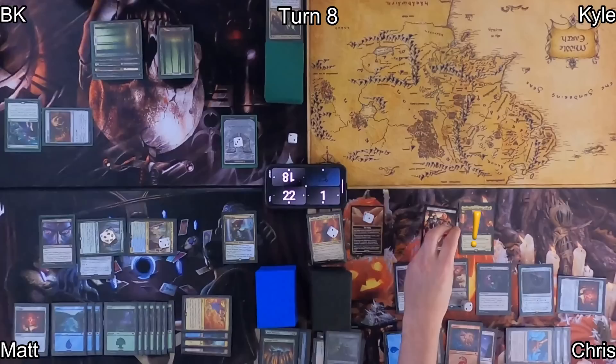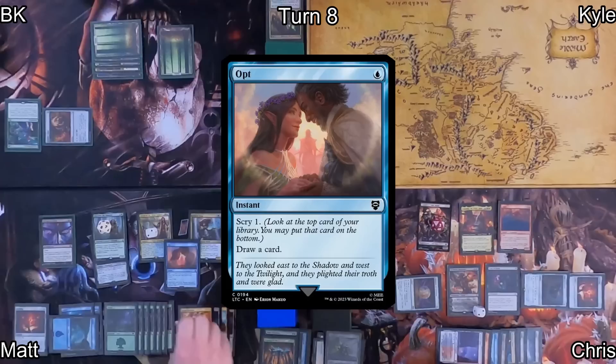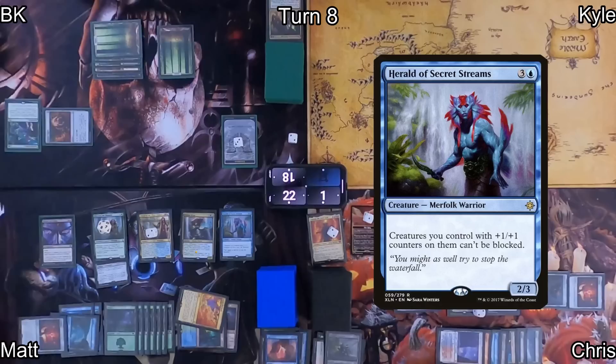As a follow-up, Chris casts Talisman of Creativity, triggering Saruman for another blocker. He then casts Anger — normally best in the bin but here it serves as a blocker. He passes to Matt, who casts Opt, scrys one and draws a card. For the second time in the game, Orcish Bowmasters does not trigger because it's dead.